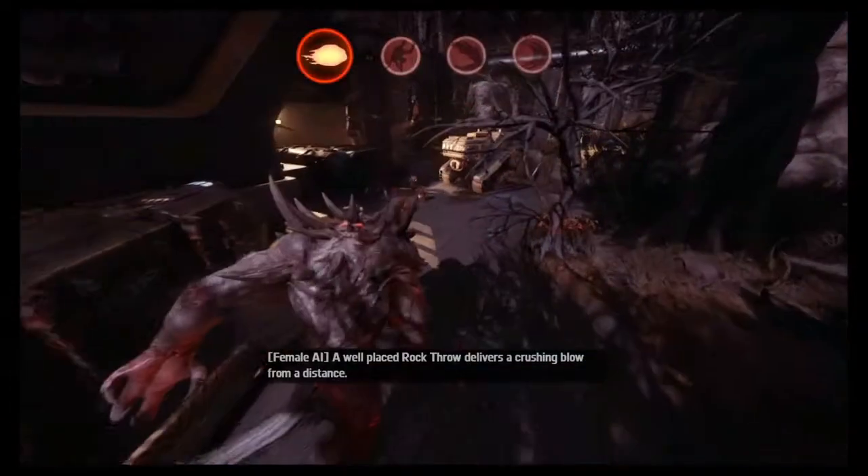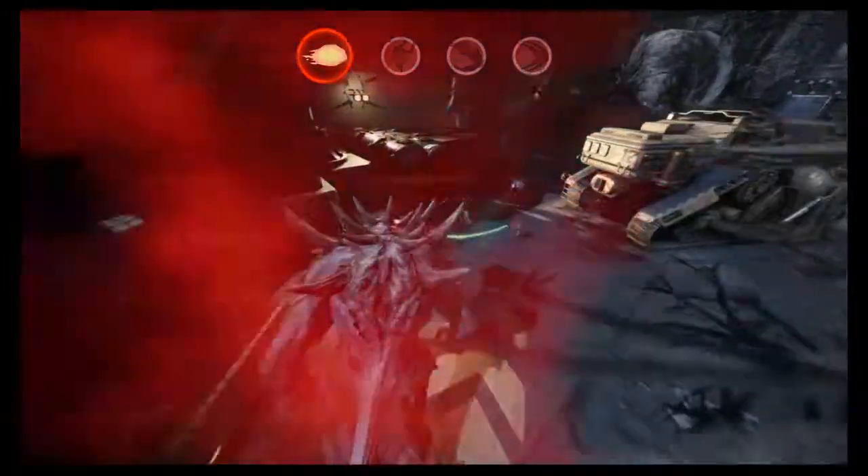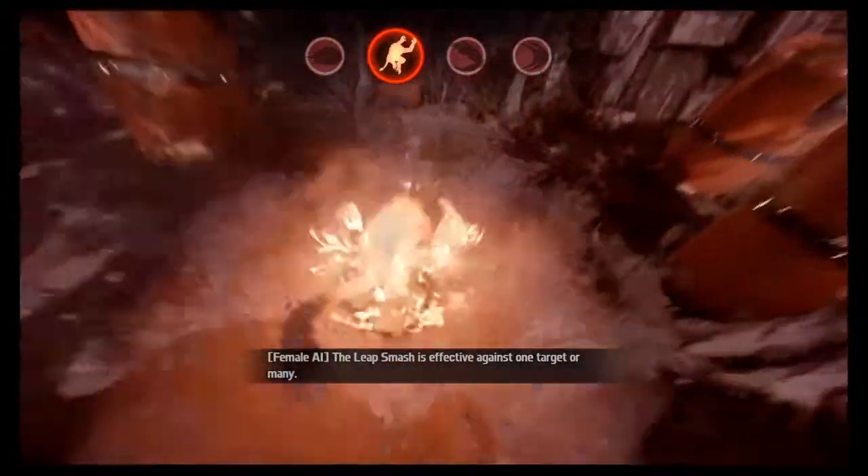A well-placed rock throw delivers a crushing blow from a distance. The Leap Smash is effective against one target or many.